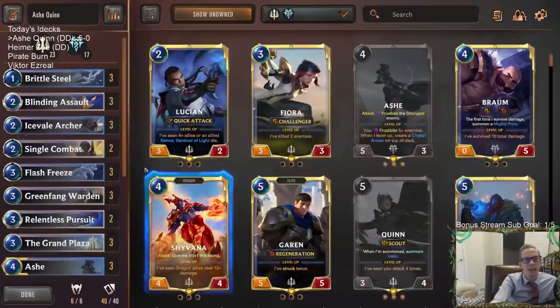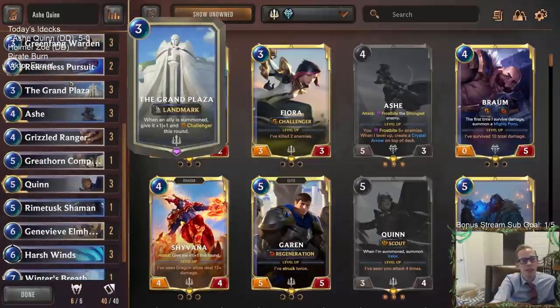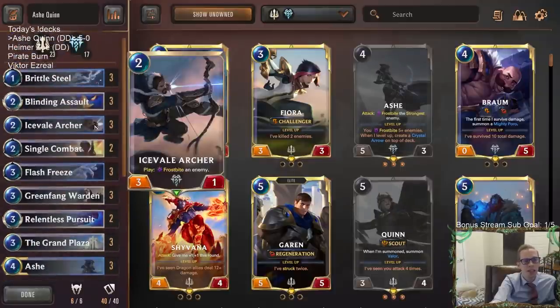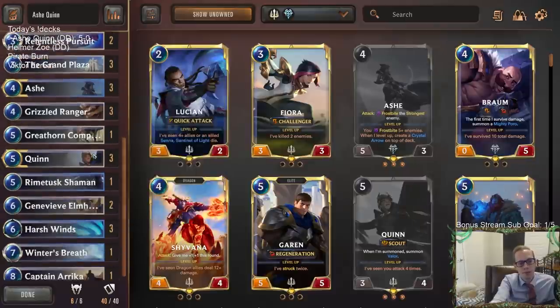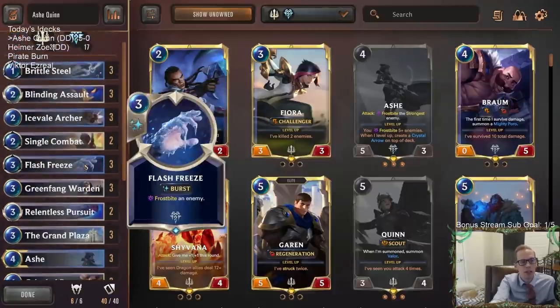We went 5-0 with Ashe Quinn. Definitely my kind of deck — I enjoyed playing this quite a bit. I love Grand Plaza, scouts, challengers, and frostbite cards. Combining all those together is very good. The Grand Plaza is what takes this kind of deck over the top and makes it a lot better. We drew pretty well — we had some good luck in there, but that's what you're gonna have to have for a 5-0: you need to draw well and have a little luck.